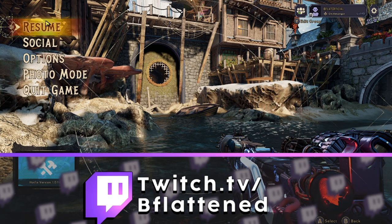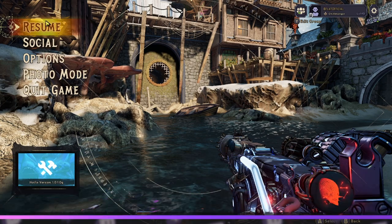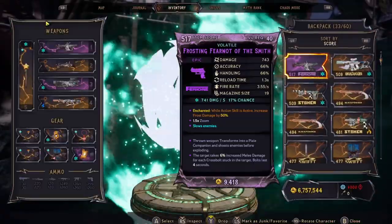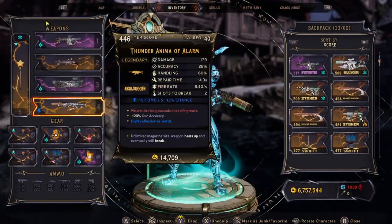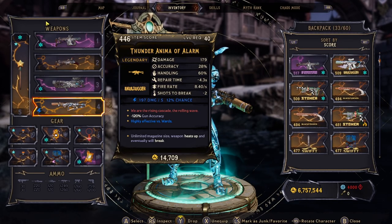Hey, what's going on guys, bfladen here with a brand new video. Today we're going to be talking about a new weapon that just dropped and came into the chaos chambers as a world drop. It is called the Thunder Anima. The Thunder Anima is a new assault rifle from Spell Dugger, which is basically the new COV in this game.